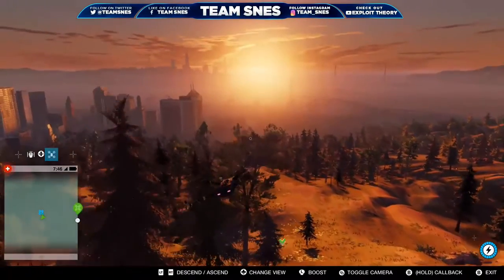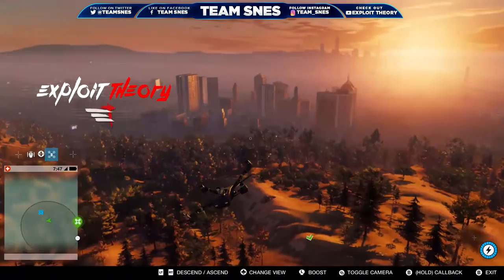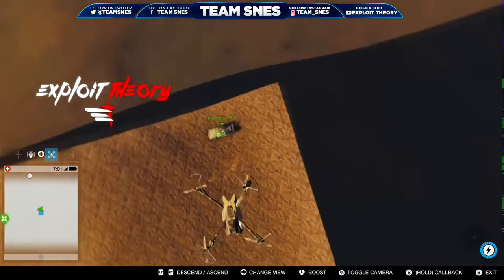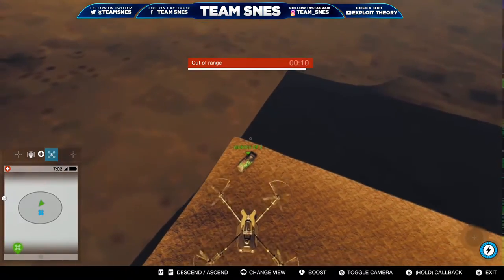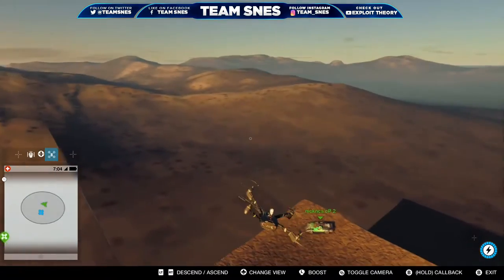Hey what's up everybody, Team SNES here coming at you from Los Angeles, California. Today X-Boy Theory and Team SNES have an amazing glitch for you on Watch Dogs 2. It's how to get outside the countdown barriers. Not only do you get past them, you delete them. So you're free to go out and inside the map freely without worrying about those barriers pulling you back.